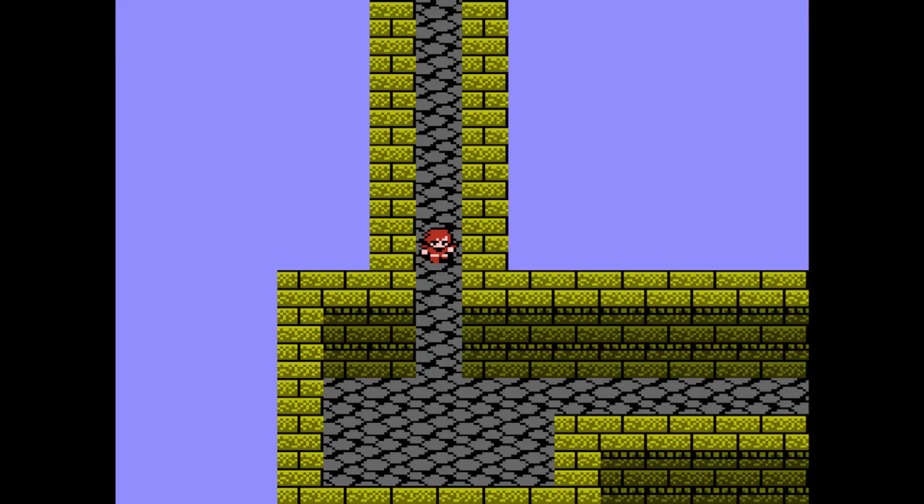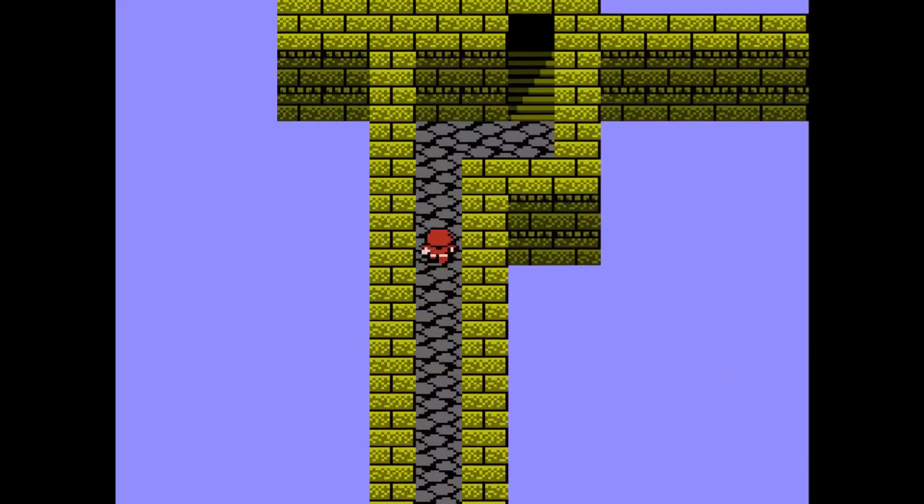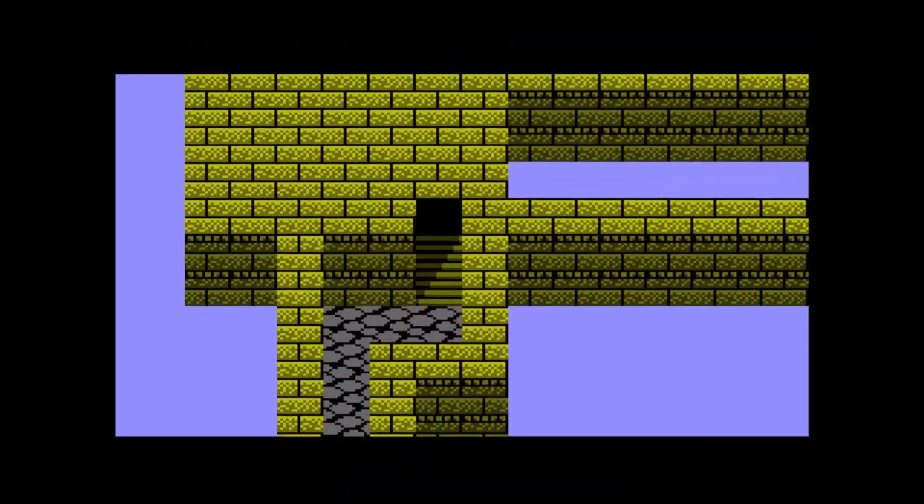Okay, so there's only two treasures left in Castle Palamecia, and they're right at the end of the dungeon. So all that's left is a beeline, and that's what we're going to do. Let's make our way up this direction and up the stairs to the next floor.